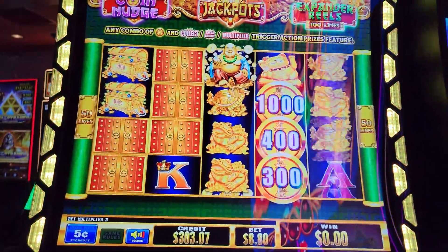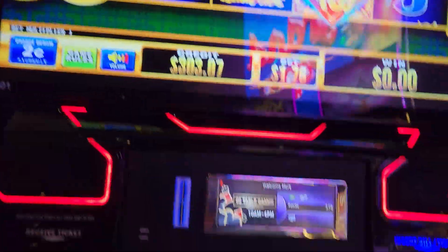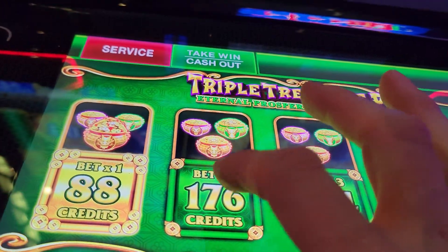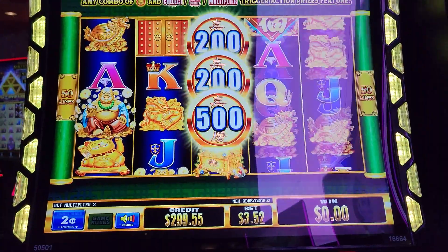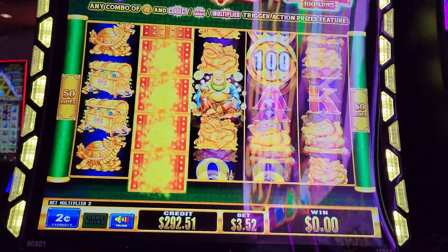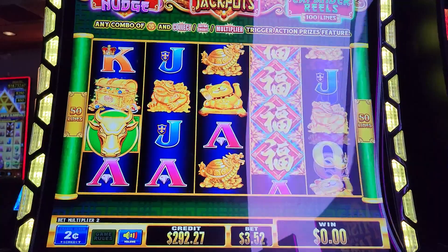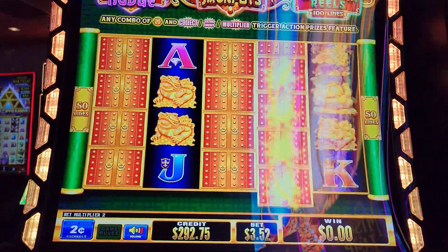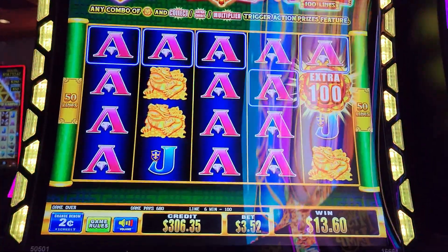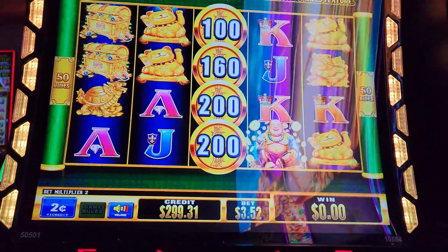We're not even getting those things, but then we got one. One more - oh, line that up somehow. And it did not. So let's try the $0.02, and let's just do the $3.52 for a little bit. Only because I don't want to bet $1.76 again, but we will if we have to. These aren't that big. Maybe we should change machines. Come on. Maybe we should do the $1.76 - because that middle one, the jackpot one, is really big.